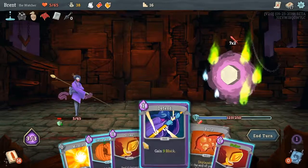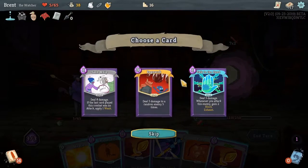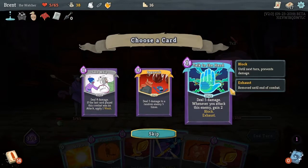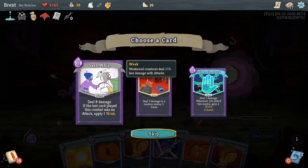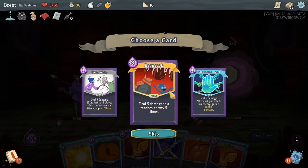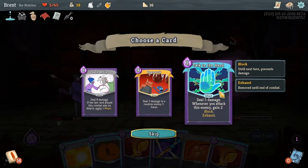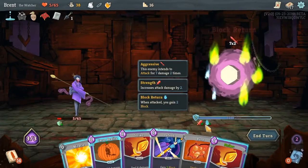14 damage here — I think we are dead unless we get like Vault, Ragnarok, or Talk to the Hand. Two block whenever you attack this enemy — interesting. Whenever you attack this enemy you get two block. Probably a weak one, but that could help.